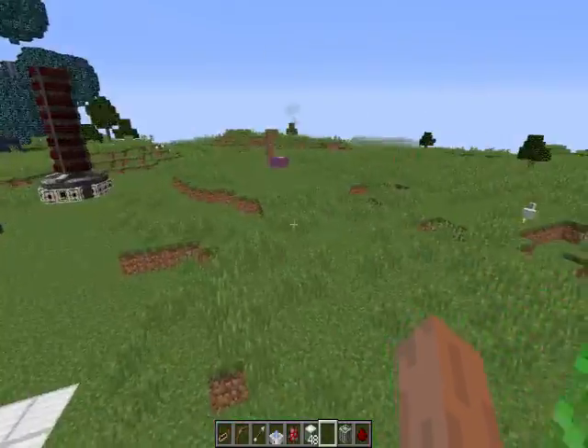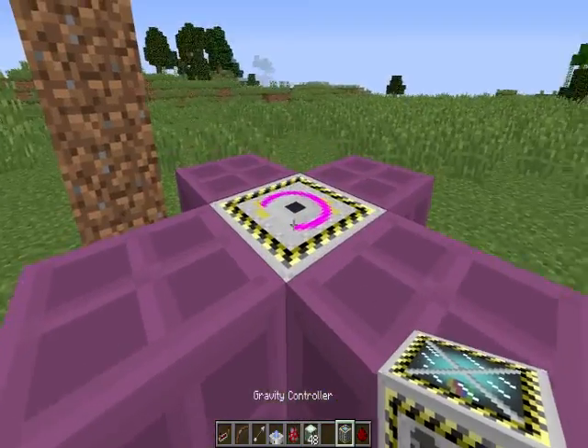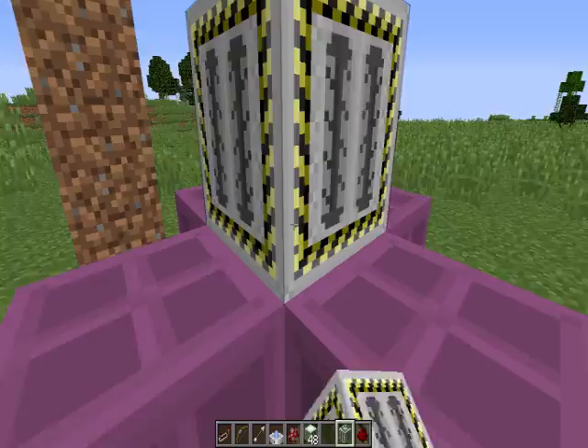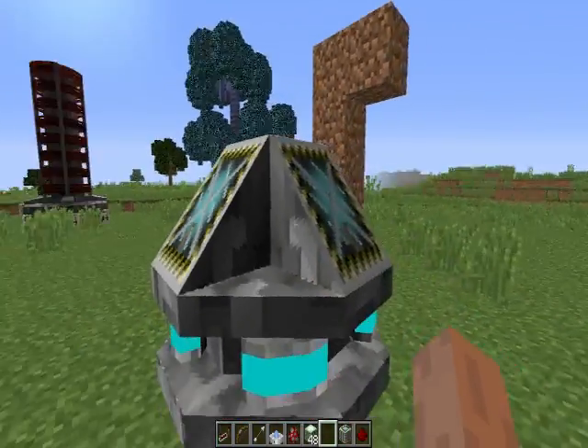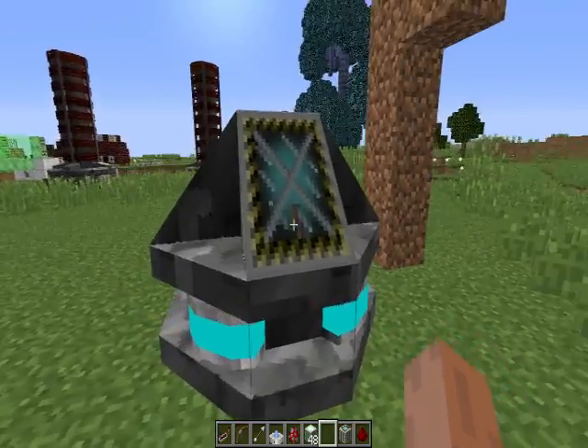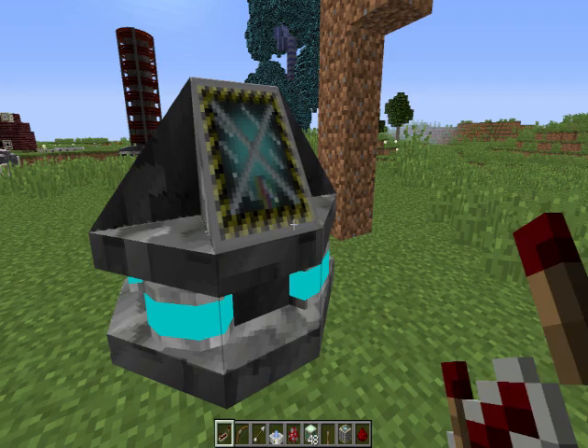Another interesting thing I've been working on is this gravity controller block. It'll give you the ability to control gravity in a short radius. If I right-click to build it, it's got a cool little structure here. I'll put the lever on it because this thing can be redstone controlled.